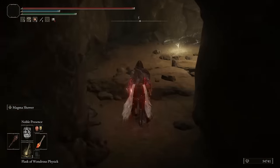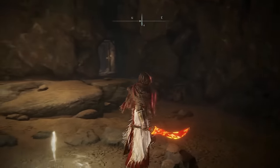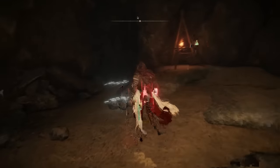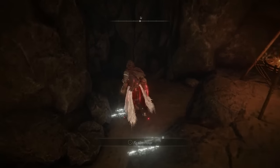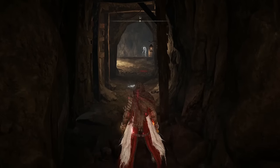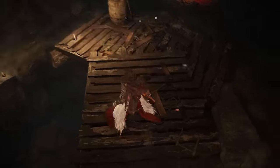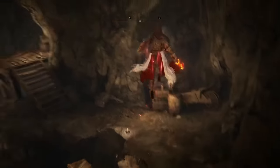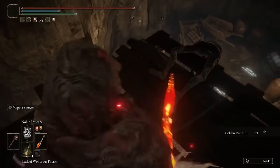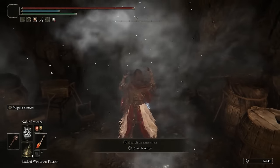Once inside, very similar to the last one, there's going to be a grace point and you're going to want to pick that up just in case you want to return here. Next, just next to that fire on the left will be a hidden wall. This area actually has an absolute abundance of hidden walls, more than probably anywhere else I've seen. Hit that and then just make your way through, drop down here, jump up here, and just jump off and grab that chest. Nice and easy will be the smithing stone miner's bell bearing two.